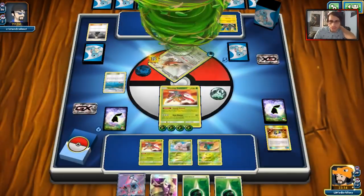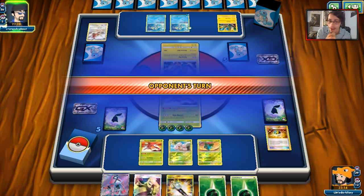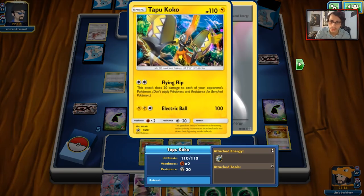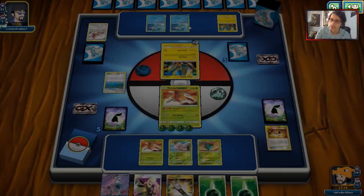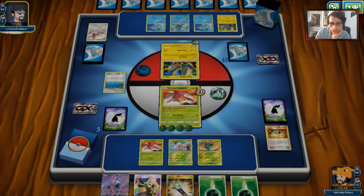As long as Genesect doesn't go down — which I doubt. Unless for some reason you're playing Rare Candy in your deck — if he's playing Rare Candy I'm going to cry, because he'd Rare Candy into Greninja. So let's say he's just opting for Flying Flip, which kind of hurts me at the same time since Genesect can now be KO'd by Greninja GX's first attack. There's a Frogadier — he's probably going to hit Exeggcute. Nope, he's actually just going to target the active, which is fine.